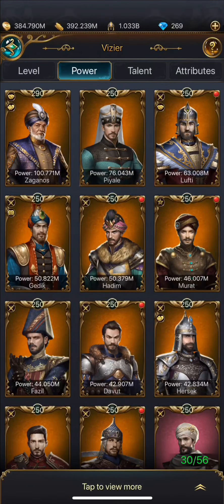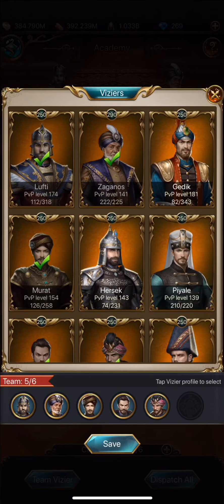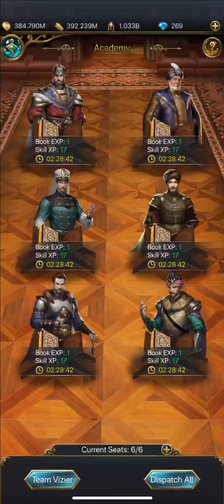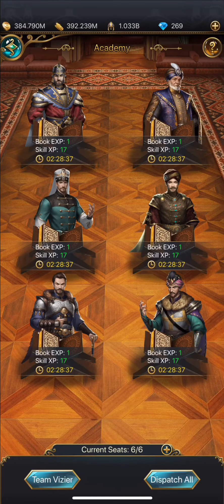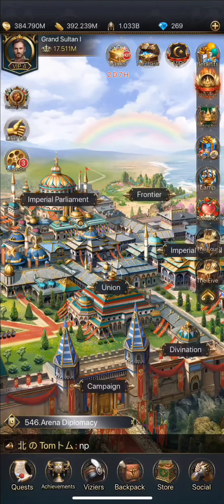To get your book XP, the easiest way — but also the most time consuming — is to put viziers in the academy. You need to make sure you have at least five seats so you can make a group of five, put them in, and take them out. It gives you 10 book XP every time, and sometimes it gives you 30.